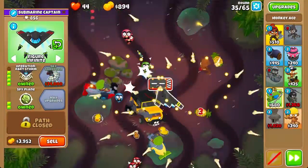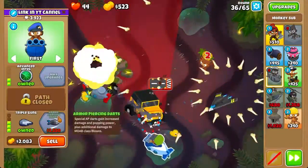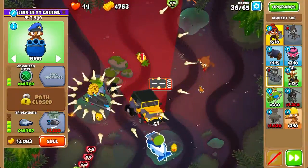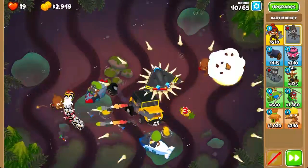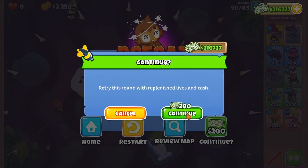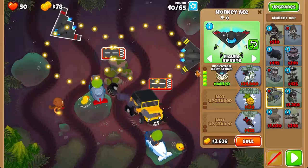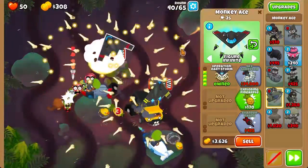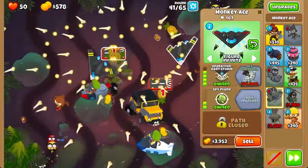I still think we could improve on this, so let's get a second ODS — this time a 4-0-0 — and upgrade our sub to a 2-0-4 to pierce the cell mix. Testing against BAD-class bloons: close, but we still have some money so we can keep improving. The second ODS does much better. Now let's go ahead and upgrade it to spy plane.